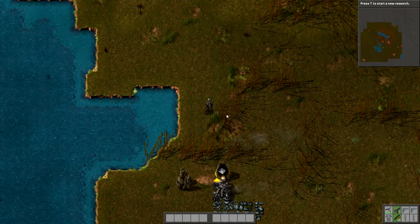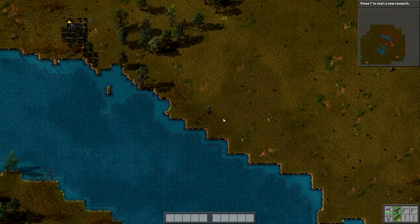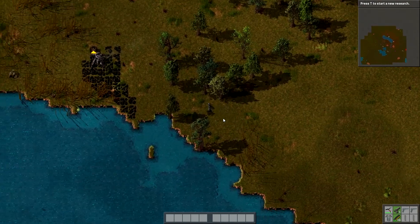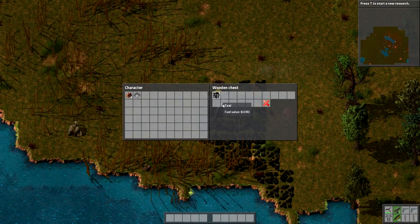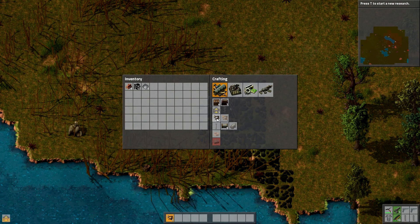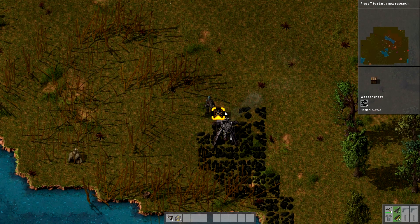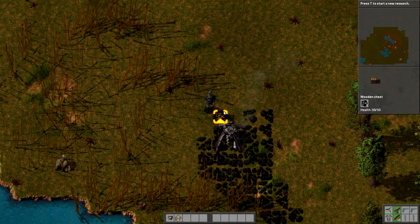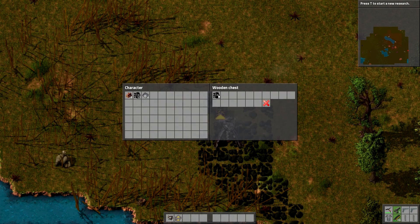First we'd better get fences because oil production is going to be complex. We're going to have to get a turret up soon anyway because our pollution level is going to be quite high, and there's a biter base just to the right of us. We need to research turrets, so we need to get to red science. All you need is gears and copper plates to start making some red science.